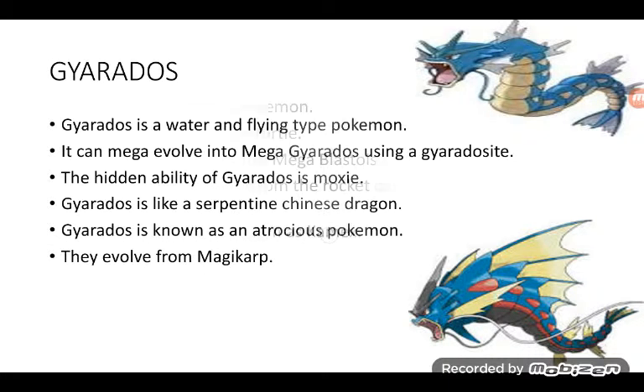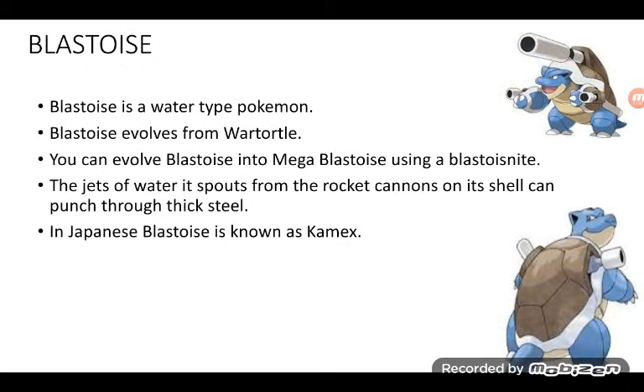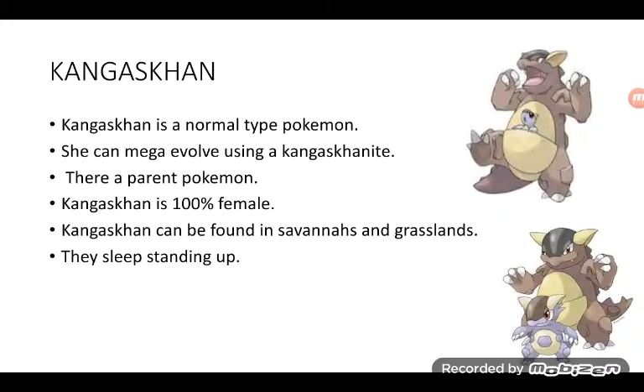Blastoise is a Water type Pokémon. Blastoise evolves from Wartortle. You can evolve Blastoise into Mega Blastoise using a Blastoisinite. The jets of water it spouts from the rocket cannons on its shell can punch through thick steel. In Japanese, Blastoise is known as Kamex. The top one is Mega Blastoise, the bottom one is normal Blastoise. Sorry if you can hear Strictly Come Dancing in the background!